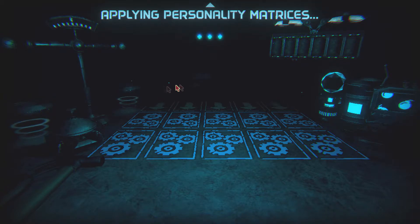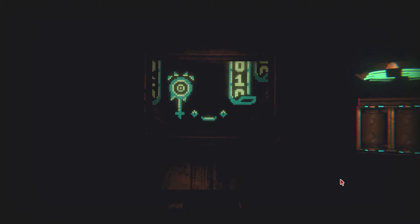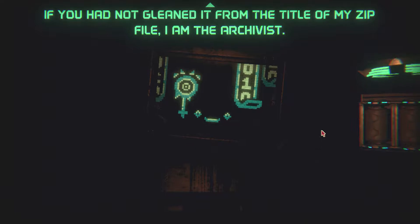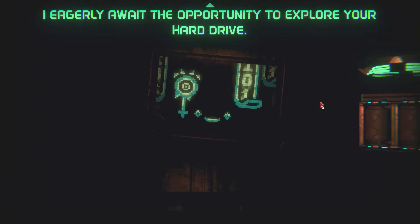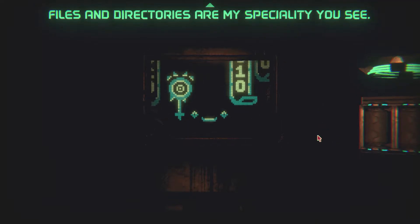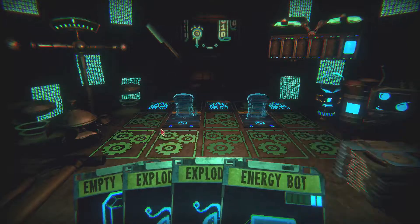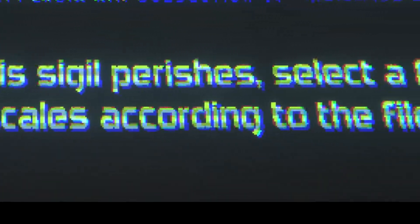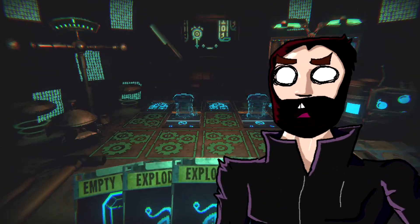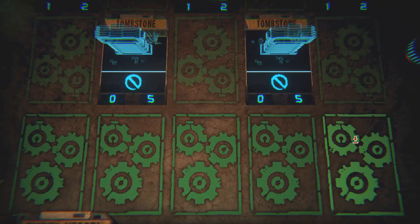Unpacking archivist.zip. Applying personality matrices. Cleaning up some temp files. Here we go. Greetings! If you have not gleaned it from the title of my zip file, I am the Archivist. I eagerly await the opportunity to explore your hard drive — files and directories are my specialty, you see. Interesting. So what the fuck is that? Dead Bite — when a card bearing this sigil perishes, select a file; place damage on the scales according to the file size. You're not being serious right now, are you? All I can do for now is this. Let's do this.